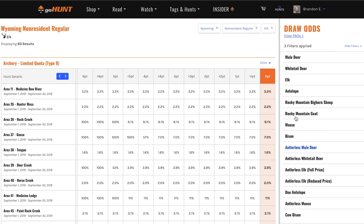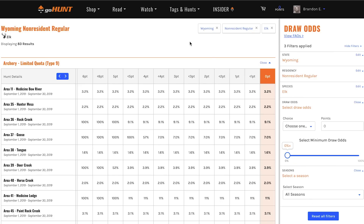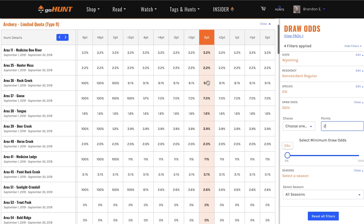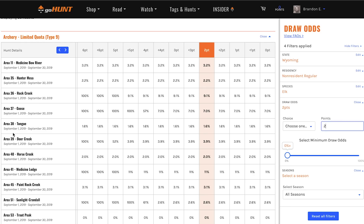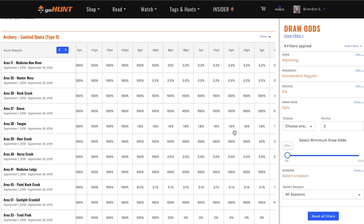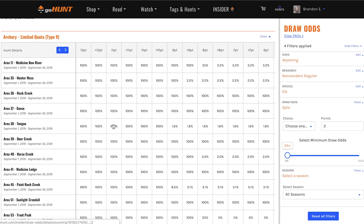I'm going to jump back into the elk and take a look. This feature allows you to put in your points — I'll say I've got two points — and it's going to highlight that two-point level across all hunts. From there, you can use the filter, or if you know there's a particular permit you're after, like unit 39 type 9 or unit 38 type 9, you can look at just that season and it'll give you your odds for it.